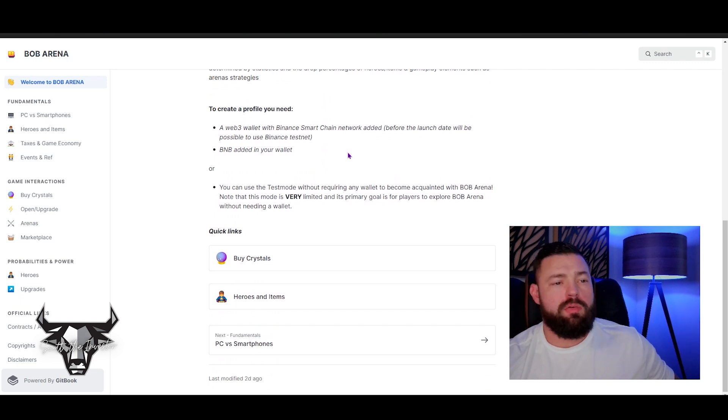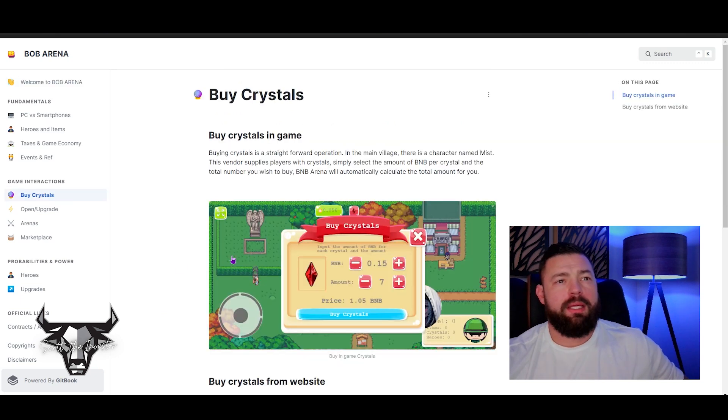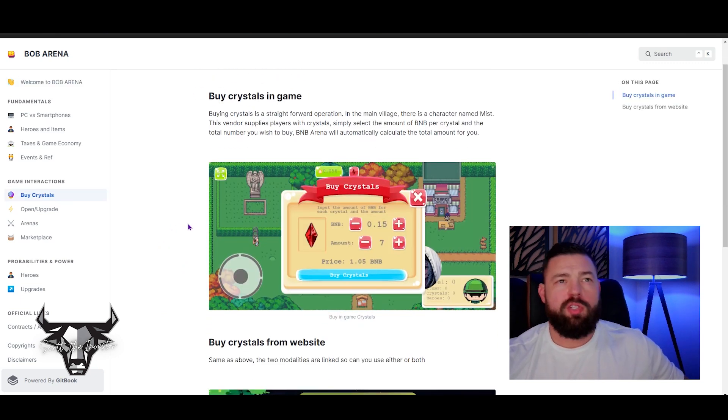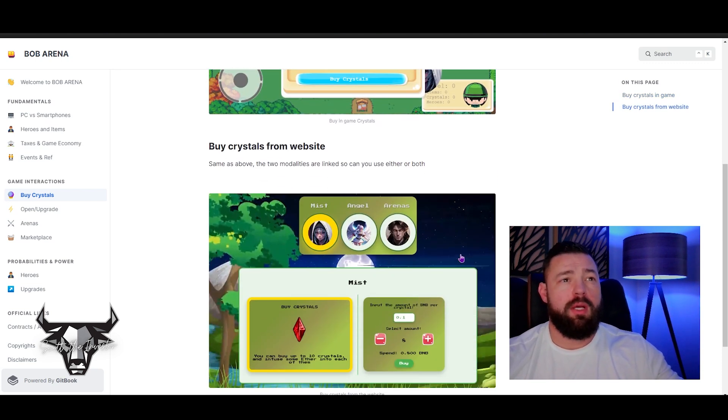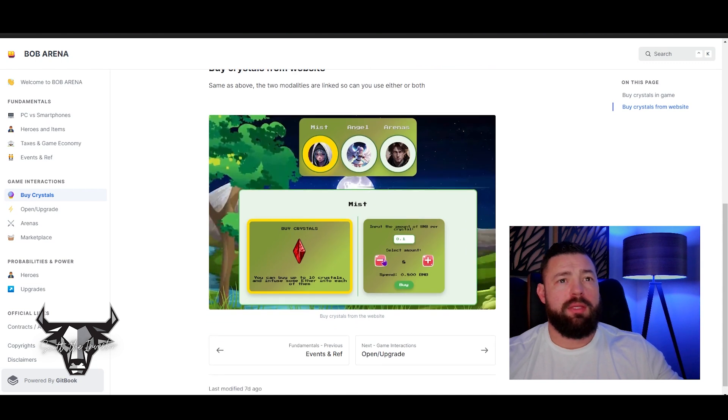To get in it's super simple — you just need your phone or your PC. If you're watching this channel you already have a wallet with BNB so you're set to go. You need to buy crystals. To do that, once you start the game you find a character named Myst, select how much you want, and get them that way. There's also another way to get them — you can buy them directly from the website by clicking Myst on the main screen.